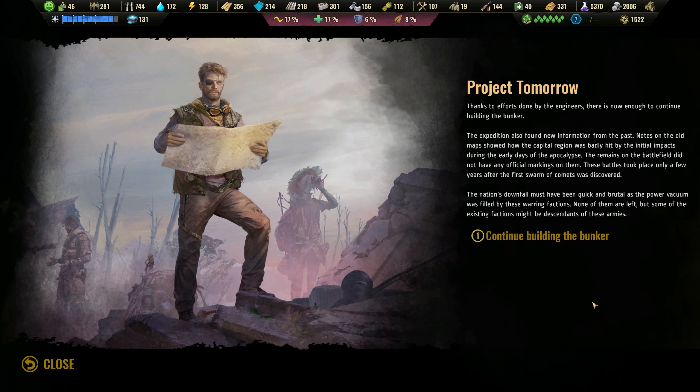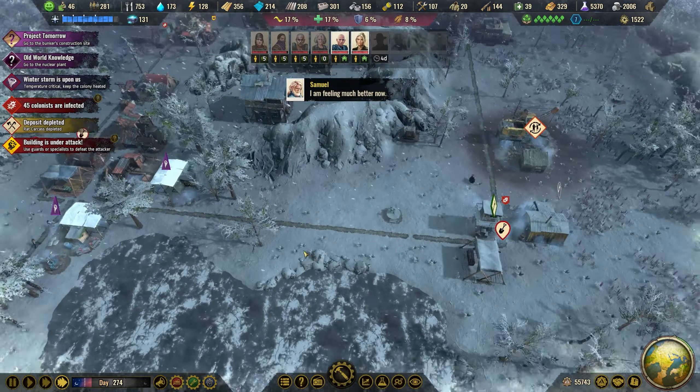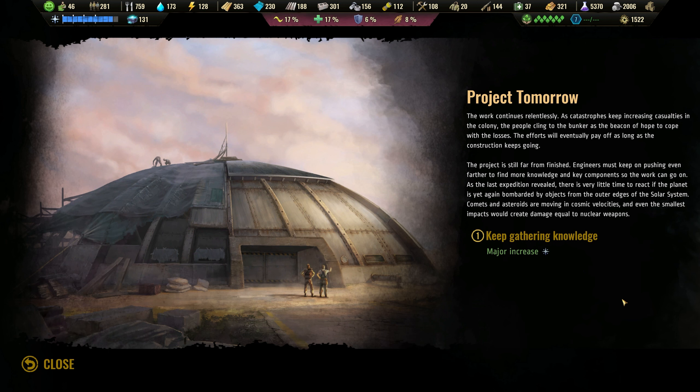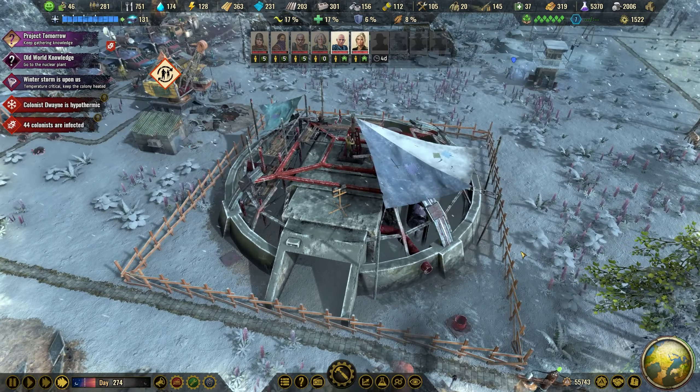The world is changed and there's little to do except adapt. Thanks to efforts by the engineers, there is now enough to keep building the bunker. It's still red so we need to do something. Work continues relentlessly in the colony as catastrophes keep increasing casualties. The people cling to the bunker as a beacon of hope — the efforts will pay off as long as construction keeps going. We have an upgrade here.